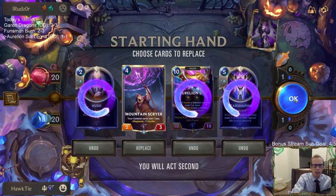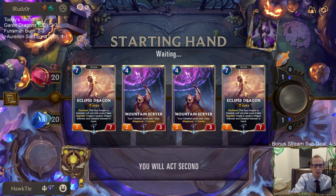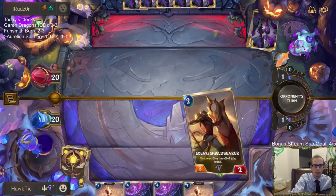We're going to just keep the Mountain Scryer in the mulligan. I don't really like the rest of these starting cards. Jaw Hunters makes Mountain Scryer not as good, but I was hoping to maybe have some other stuff first.